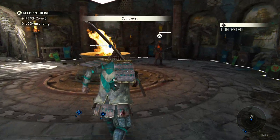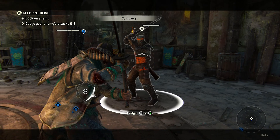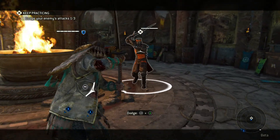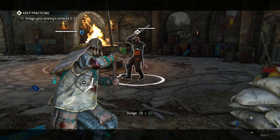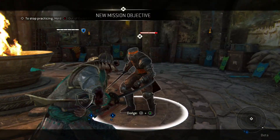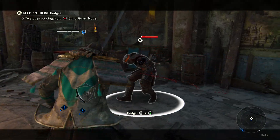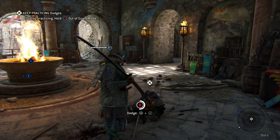Alright, so we've got to fight this fella — lock on. Time your dodges, okey-dokey. Alright, one dodge performed. Two dodges performed. Come on. Looks like a bit of damage on my arm there. This is hacking. Job done.